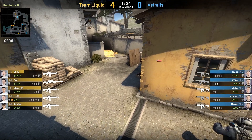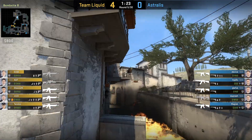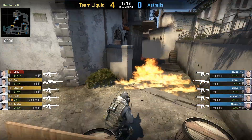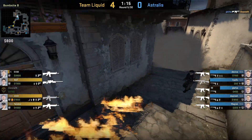Also note here — Elish still has a smoke. The problem is Elish waits too long to use it. He doesn't think it's gonna spread, and glaive gets a nice spray through Stewie through the smoke.